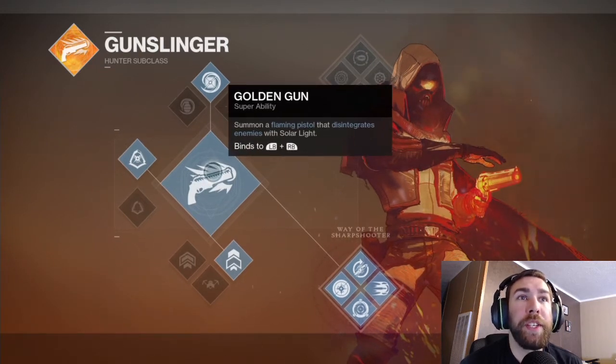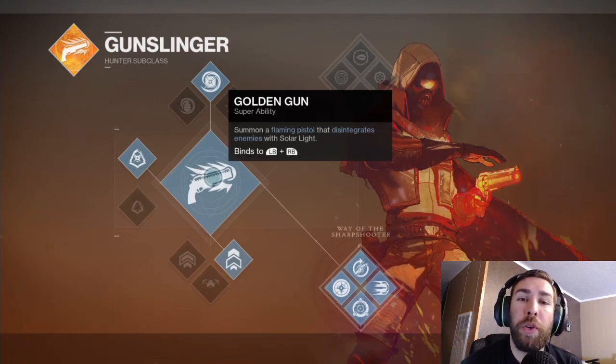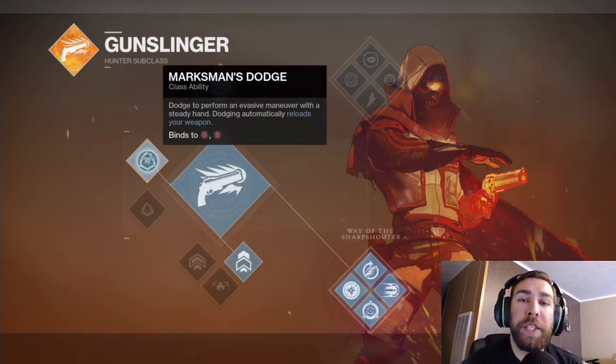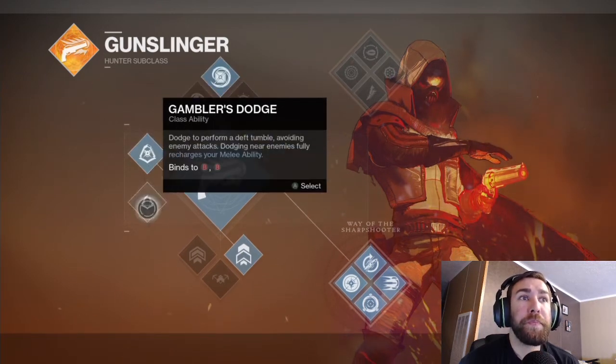First thing you've got is your Golden Gun super ability — summon a flaming pistol that disintegrates enemies with solar light. It binds to both right and left bumper, or R1 and L1 for PlayStation. To the side you've got Marksman's Dodge, very similar to the shade step from the Night Stalker subclass in Destiny 1. It binds to double-tapping B, and when you use the ability you dodge and it reloads your weapons. I prefer this one because it's a lot more convenient to get your weapons automatically reloaded.